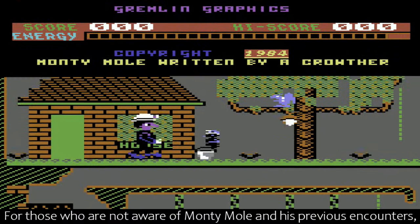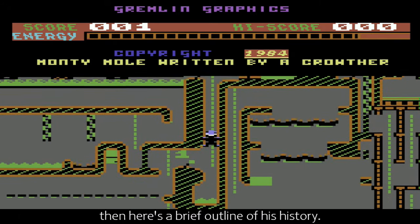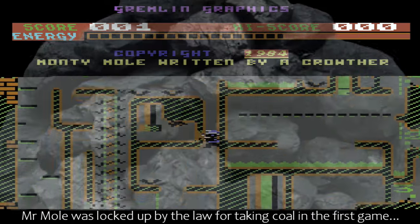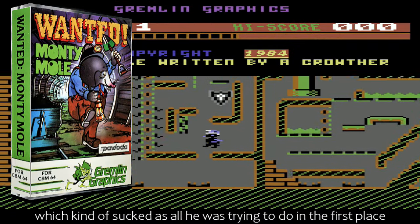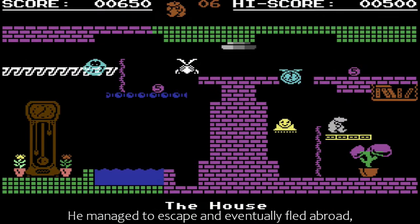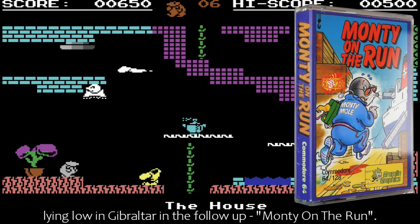For those who are not aware of Monty Mole and his previous encounters, here's a brief outline of his history. Mr Mole was locked up by the law for taking coal in the first game, Wanted Monty Mole. He managed to escape and eventually fled abroad, lying low in Gibraltar in the follow-up, Monty on the Run.